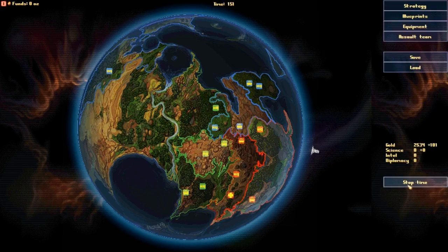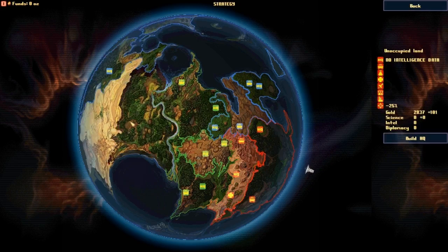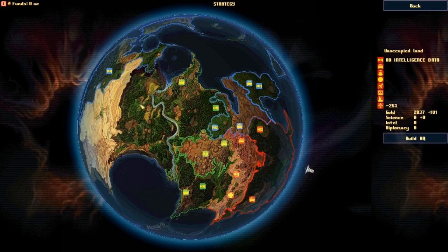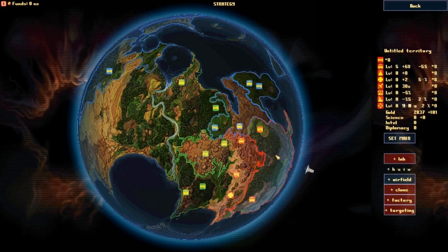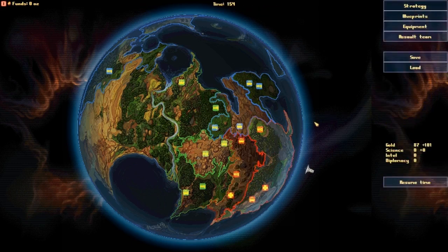I just realized I can actually build an HQ on other territories too — I thought I could only build where I already was. That just shows how new I am to this. Let's see, I might leave that land for now and let my units get better. If they attack me and I go in and attack them, my units will be able to regenerate health once they're out of the line of fire.